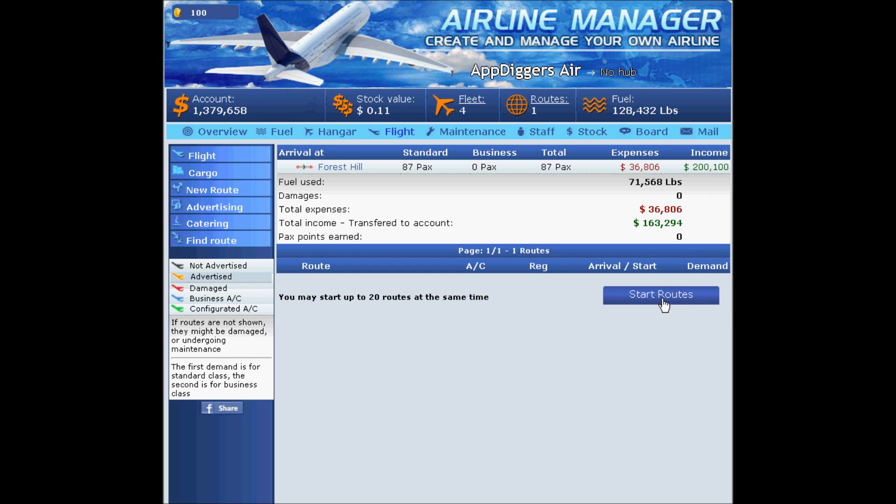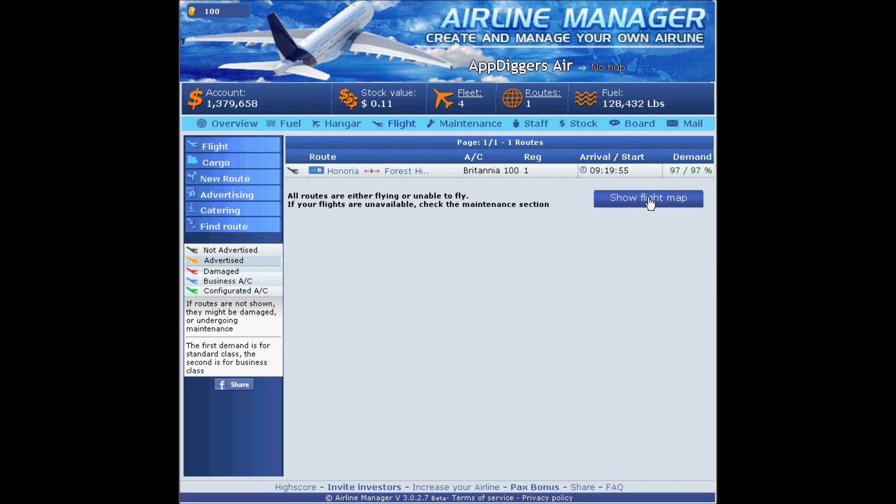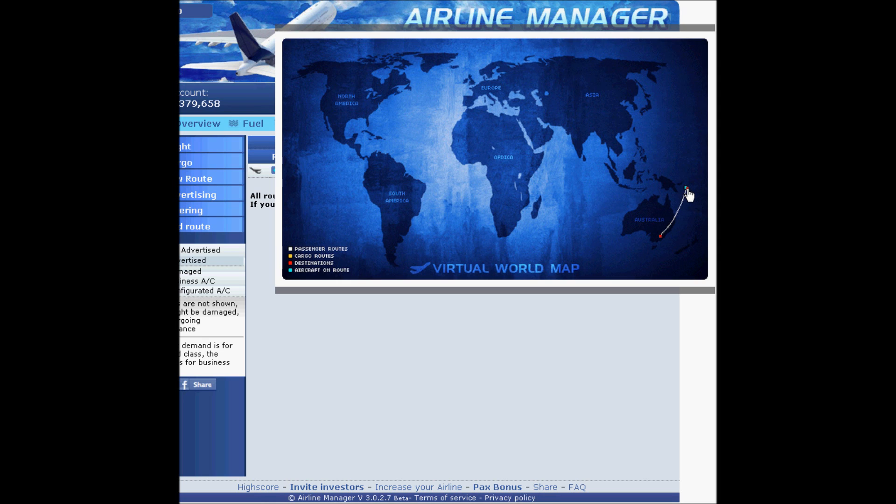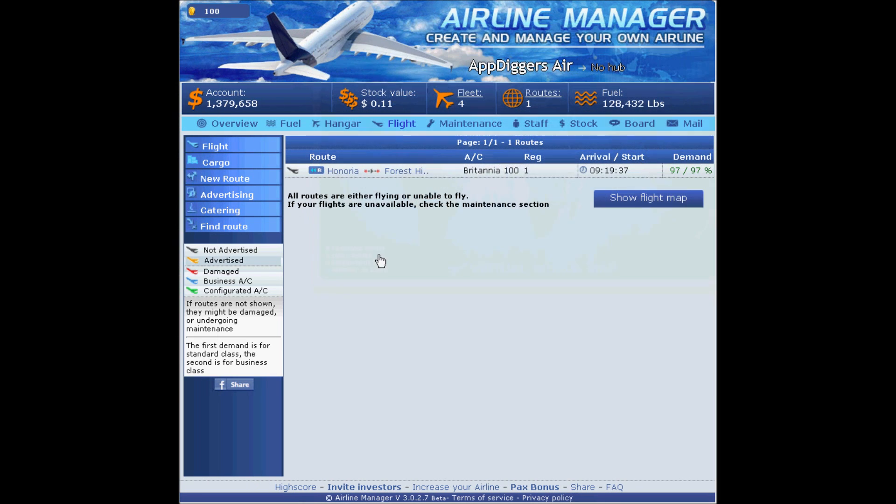Let's set up the rest of the planes. Once you start a flight you can take a look at the map — here's a greenish ocean-colored dot, that's the plane. It's coming from there to Australia, and this is how you can track your plane.